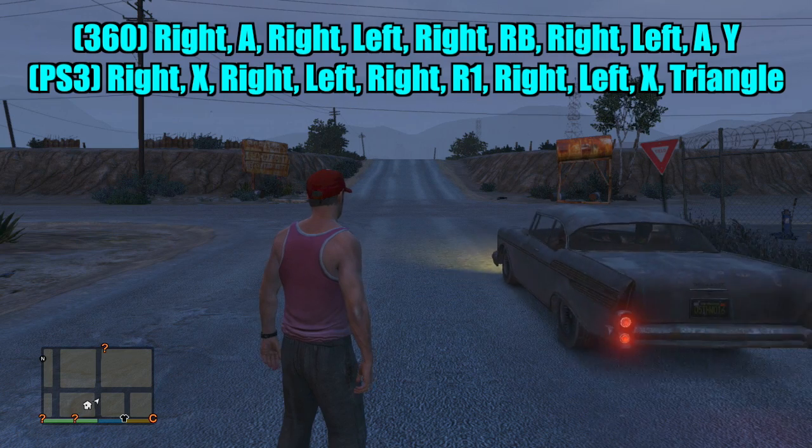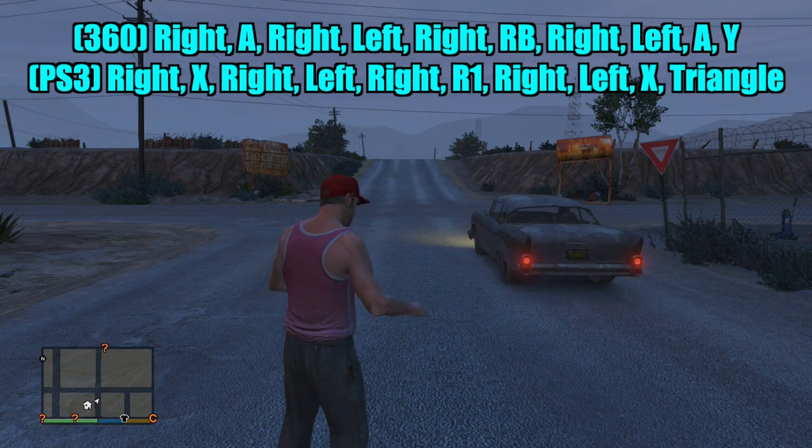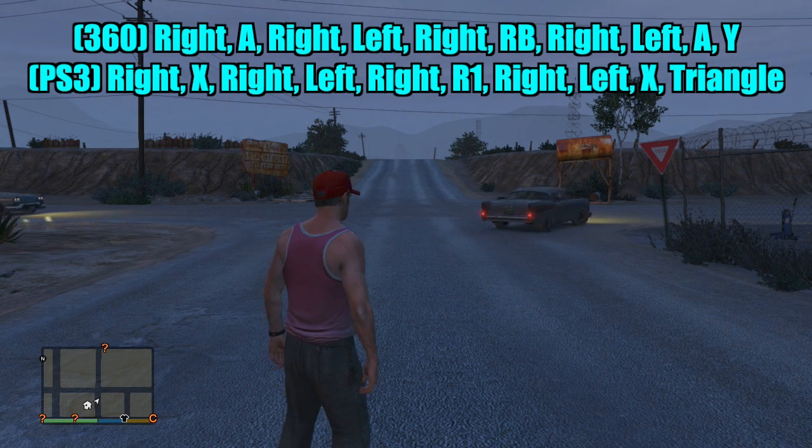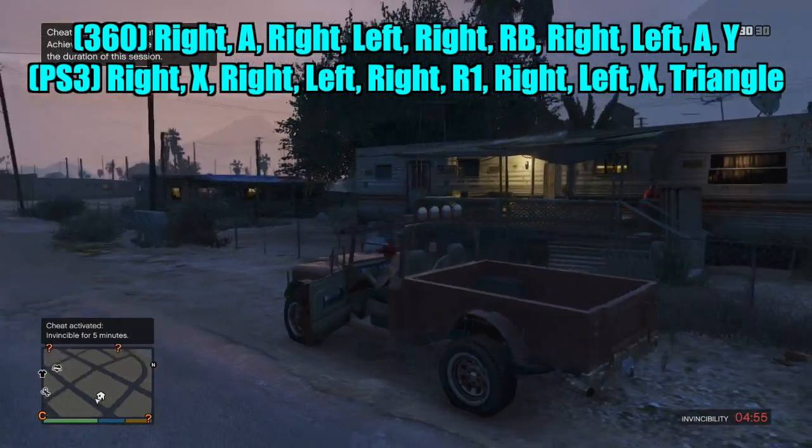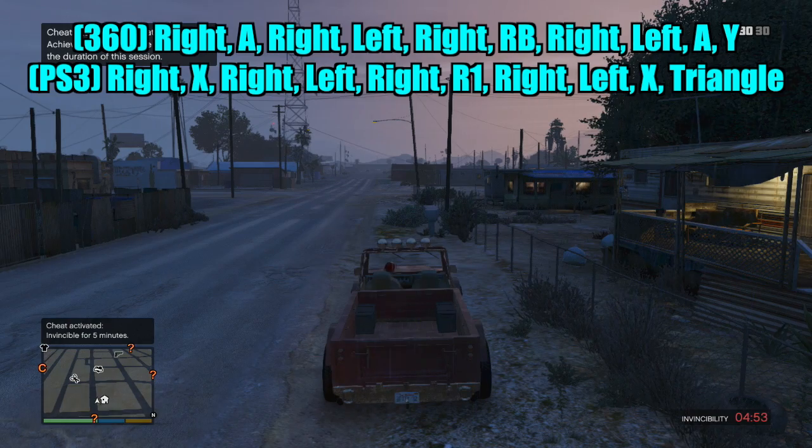Right, A, right, left, right, right bumper, right, left, A, Y — there we go, cheat activated! And you can see it says invincibility for five minutes, down there in the bottom right corner.